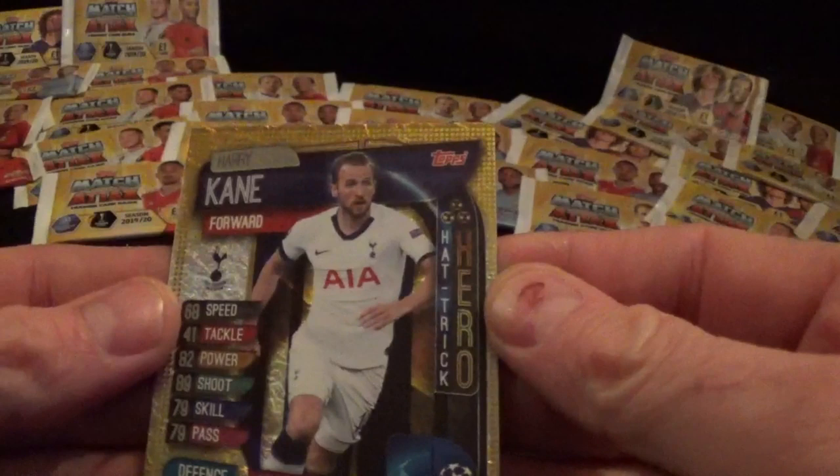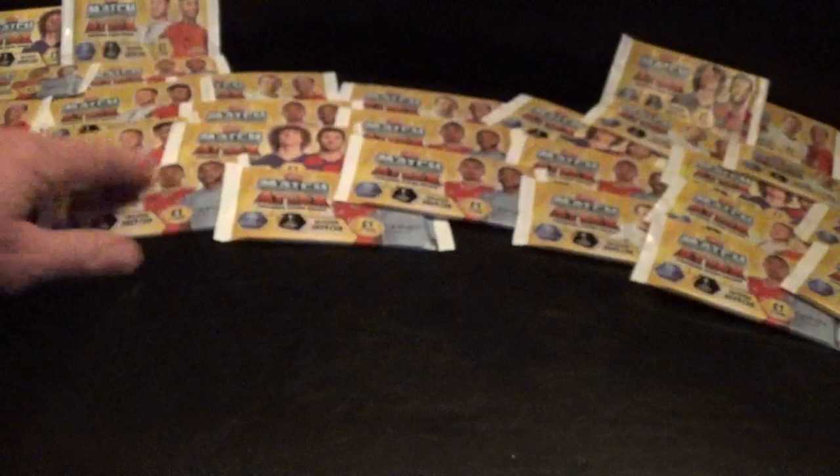So they could have been 4-0 up, but they're only 2-0 up. Xhaka and Torreira again, Barclay, Roberto Mende, Hazard, Martinez, and Hat-Trick Hero - it is Harry Kane! I think that's our third Hat-Trick Hero card of the afternoon as well. Fantastic stuff!